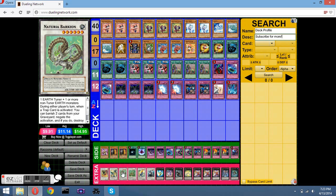Barkion — trap negation. I don't like traps so he's great. He's easy to get out — one of the easier synchros in this deck. All it takes is Carabelle plus two others from the Beast engine.